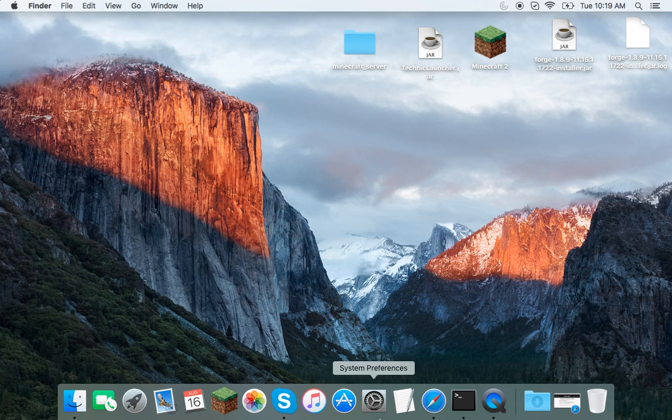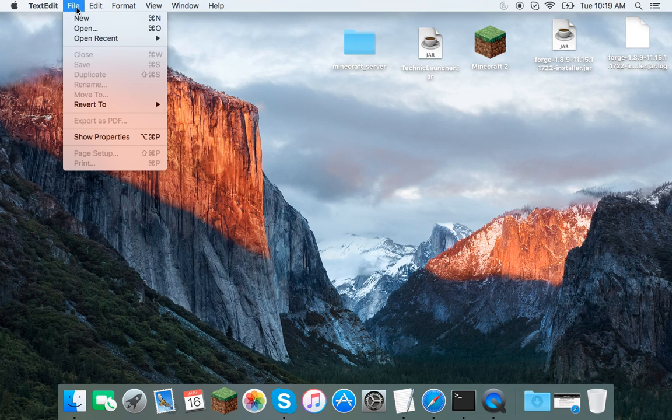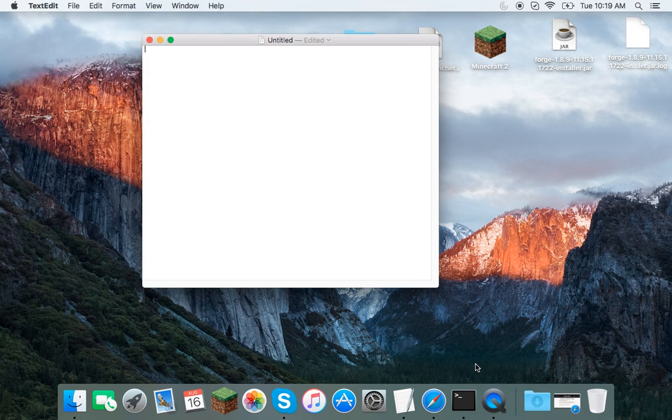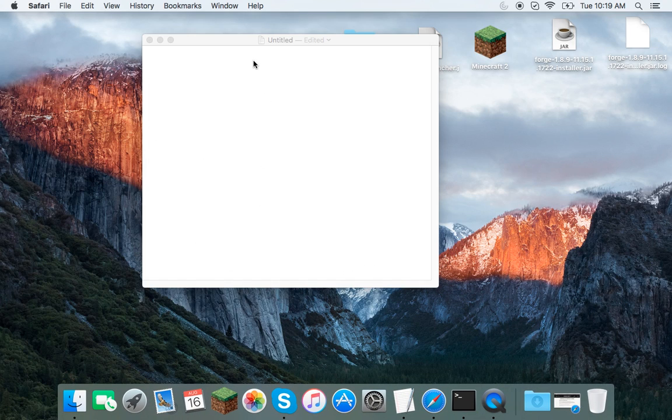Now this is the part where you start your server. You're going to want to click TextEdit. Click Done, then go to File > New. It'll give you a new document — click Format and select Make Plain Text. Now go back and grab the server start command and copy it.